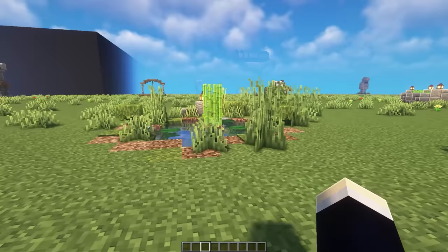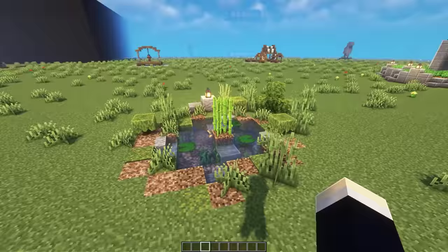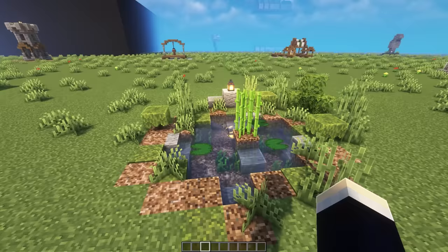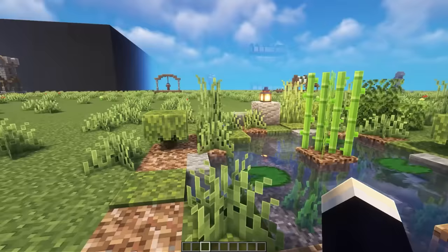For the final water feature, we just have a decorated pond - a really neat design to add to your world if you're living near a swamp or have a pond you want to decorate. We've added some coarse dirt, rooted dirt, and moss around the place. In the water, we've added seagrass, slabs, stairs, stones, lily pads, sugar canes, azaleas around the place, and a big stone at the back with a lantern on top, which is really cool.